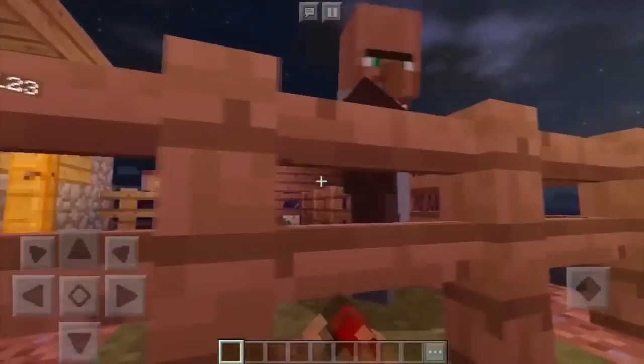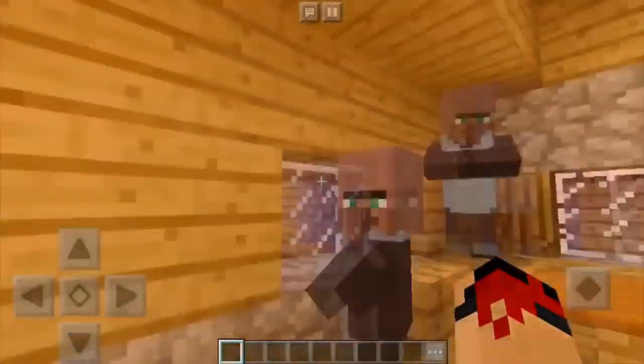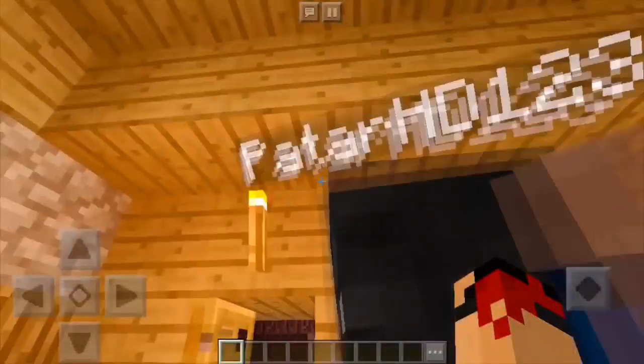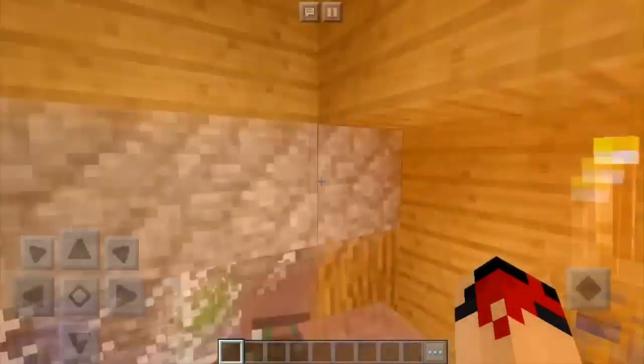We can go over here to this villager's house and you can see that this torch is literally lighting up the whole house. That's actually a good reason to download the shader — you only need a few torches. When you get the shader, make sure you turn off render clouds and it's gonna look so good.